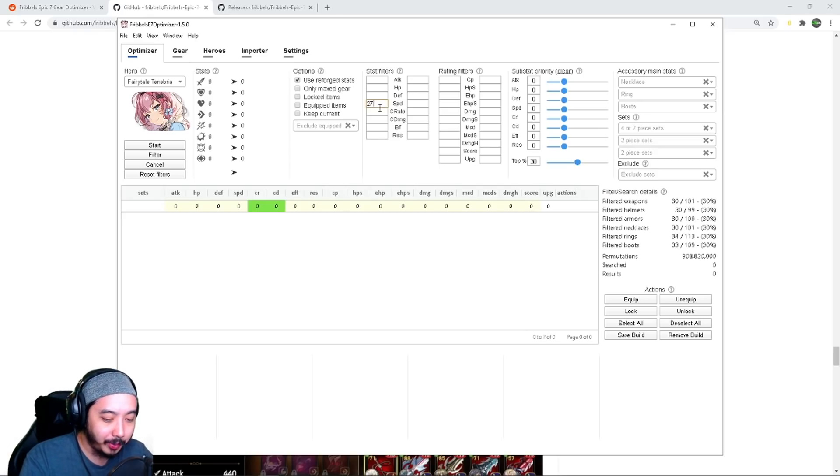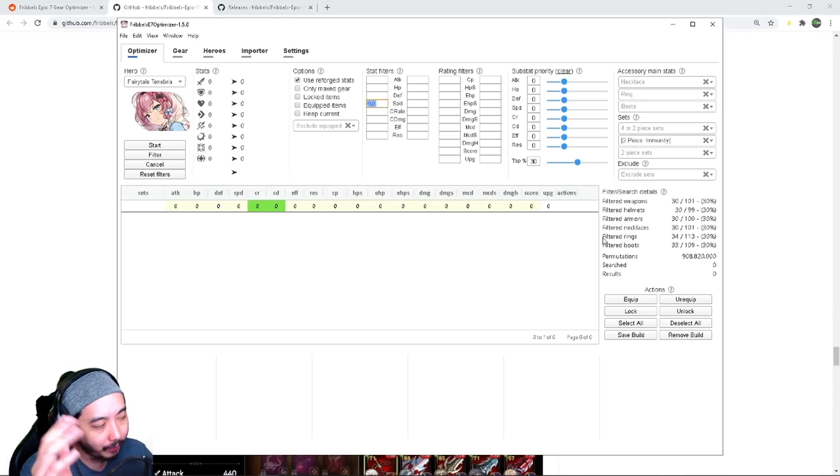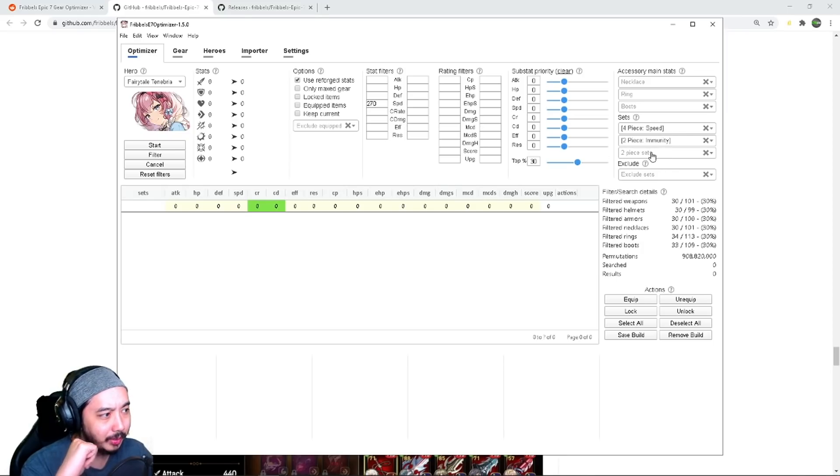We have Ftenny — I want her at 270 speed, and in this meta I think she needs immunity. I'll set 270 speed with a four-piece speed set and two-piece immunity. This section shows the top percent of gear — Fribbles has his own recommendations. I'll lower the top percentage to top 20 because I want her gear to be very good. Since I want 270 speed I'll adjust the filter to 3. For other stats, let's say 12,000 HP and 1,200 defense — not a lot but gives her a bit of survivability.